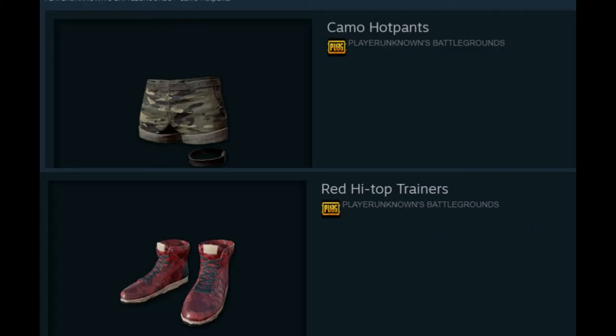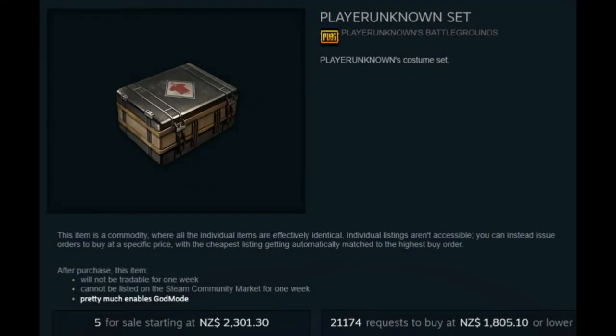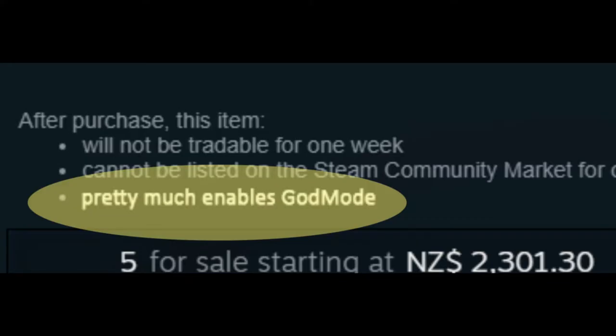Obviously we haven't got footage of these two items because our cameras can't keep up with the speed and they can't see you while you're in active camo. Now, if you're one of those people who just likes to go all out, you could always purchase the God Mode crate. That's right, God Mode.